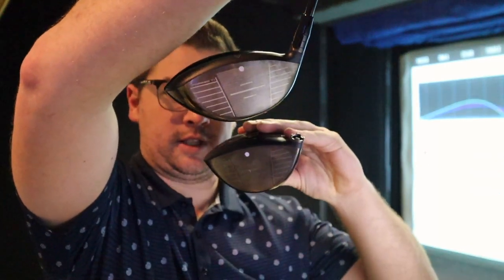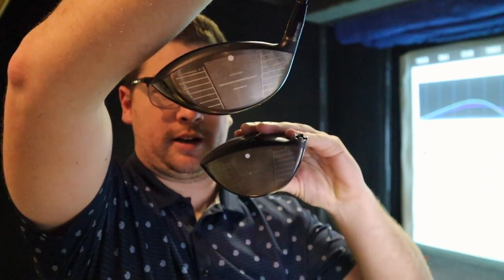Put them together and you can tell — a little deeper face in the Paradigm, wider face than the normal standard driver. So you're going to get a lower spinning ball flight out of the Triple Diamond, but you also end up having a fade bias driver. As soon as you have that weight forward, the driver head becomes harder to release or harder to square the face, so it tends to be fade biased.